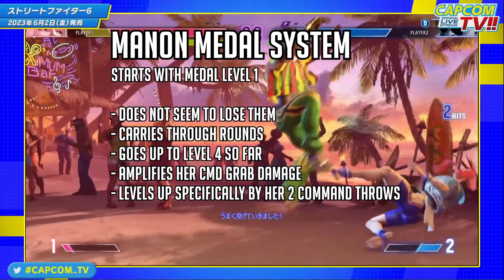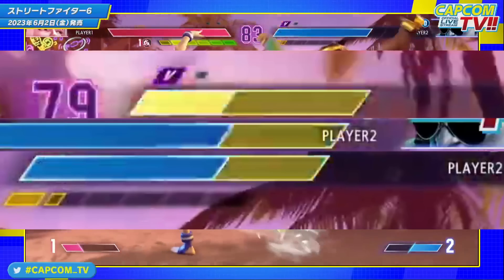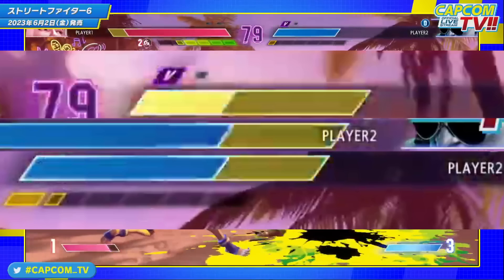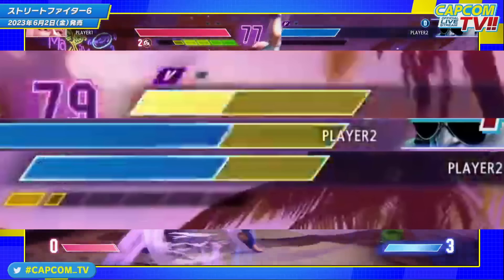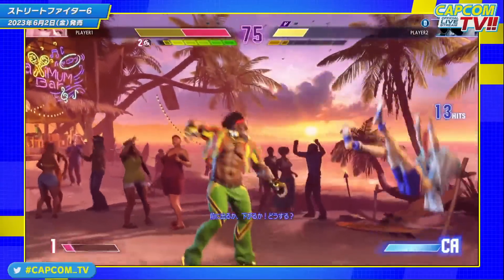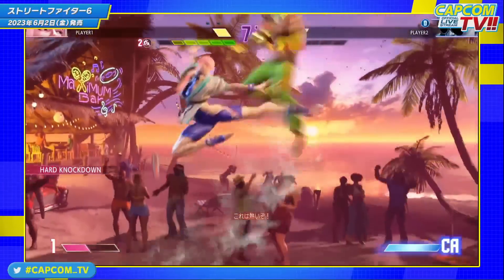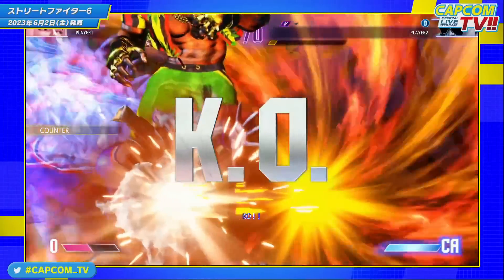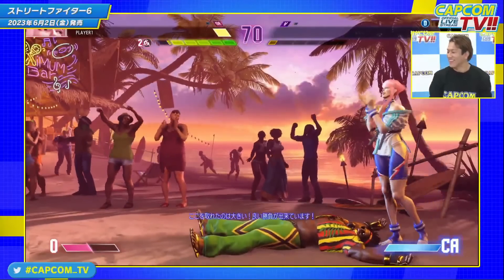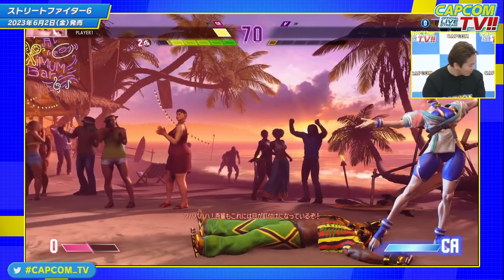Mir made a great screenshot comparing the damage level for command grabs slowly going up per level. I would assume it also changes the damage for the hit throw as well, because unfortunately in the footage we only see the unblockable command grab and not the other one from previous trailers. The blog post about the character seemed to imply that other properties would change too, and we know the animation for the command throw changes as levels go up, so maybe she gets throw vulnerability or something else as well.